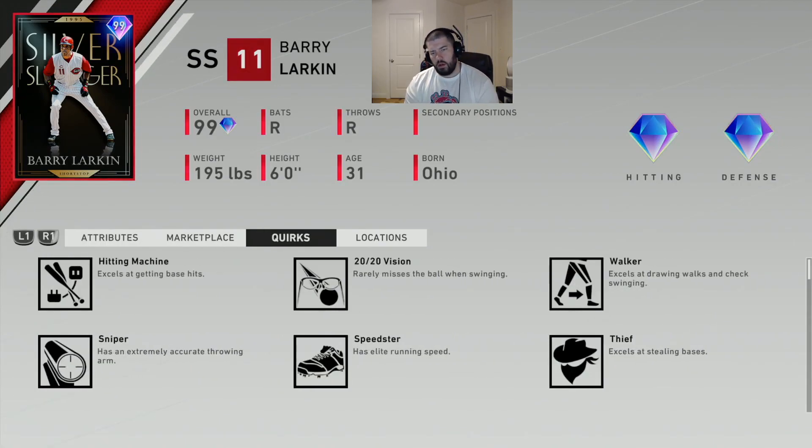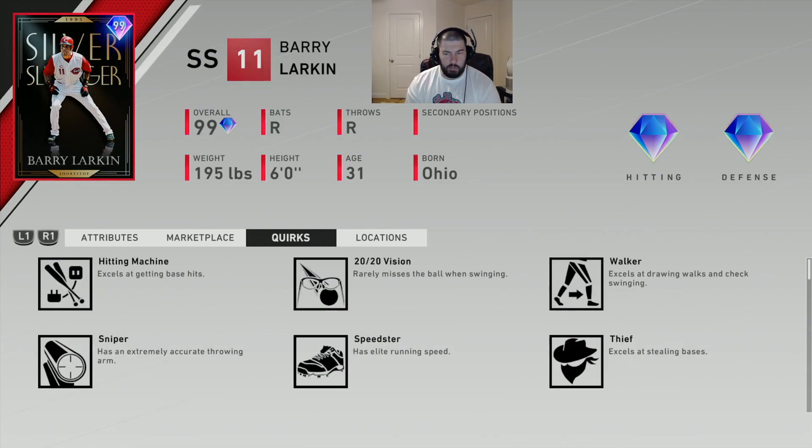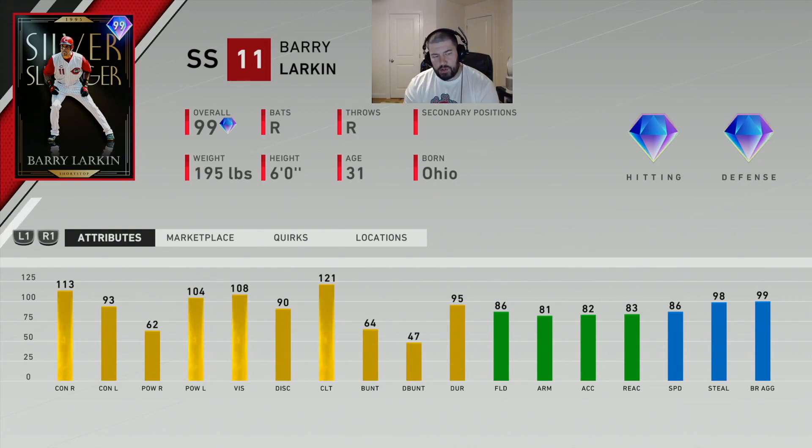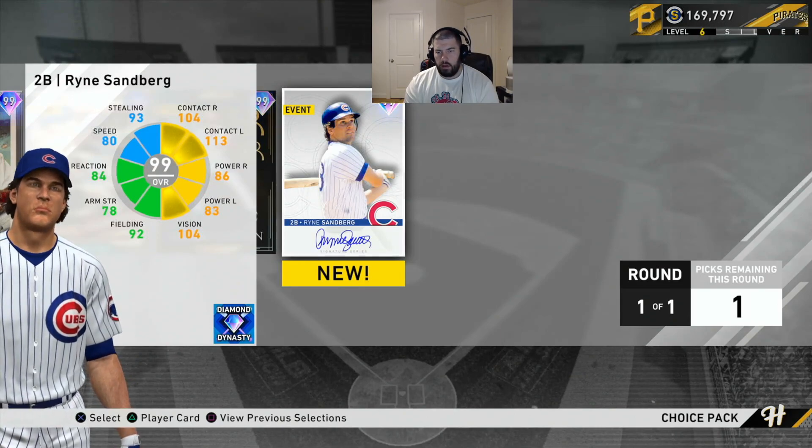Larkin's quirks are Hitting Machine, 20/20 Vision, Walker, Sniper, Speedster, Thief, Pressure Cooker, and Unbreakable. Hitting Machine, 20/20 Vision, and Walker are consistent with the other cards. Sniper helps accuracy for people not using button accuracy. Speedster and Thief allow him to steal bases, and he's pretty fast. Pressure Cooker helps in clutch situations. That said, I personally don't think this card would be the first pick even if you need a shortstop — you can get away with suitable shortstop alternatives for what Larkin is offering here.